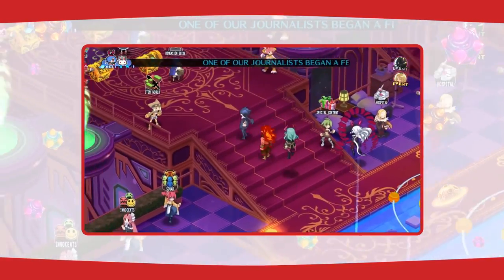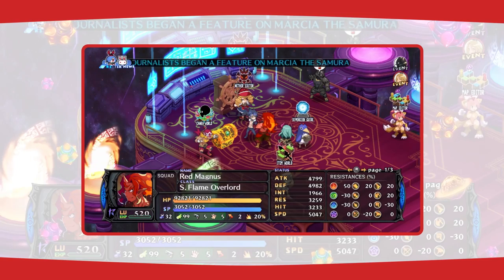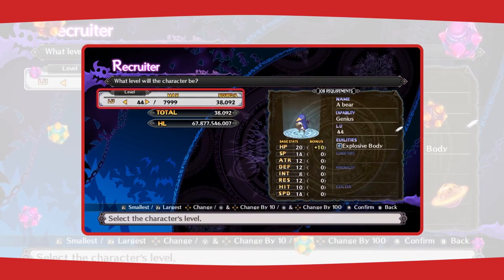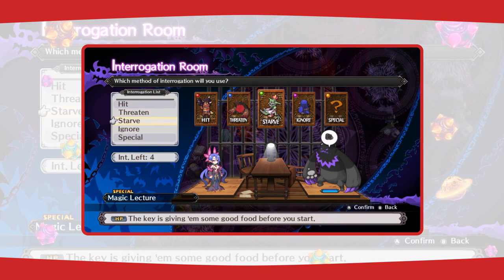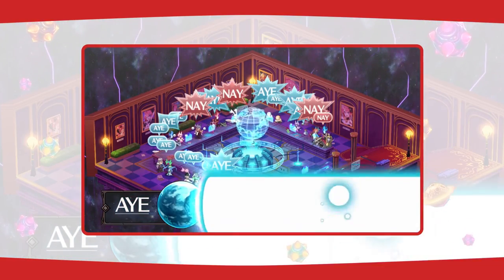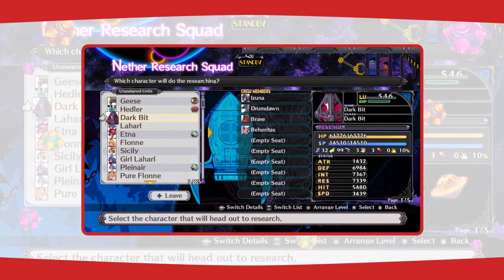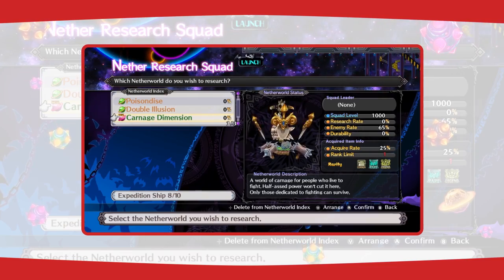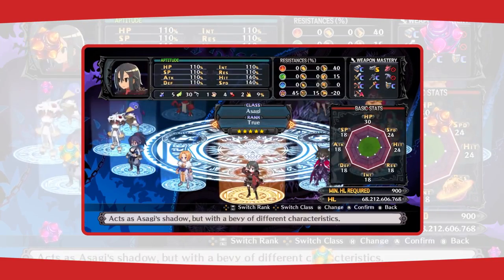Between battles, you'll spend your time hopping around your very own pocket netherworld. That's where you get to do all sorts of fun RPG things like buying and selling items, leveling up characters, interrogating prisoners you captured in battle, voting to change the game's rules in the dark assembly, shooting squads into space to level up on their own, and recruiting characters from the game's more than 40 job classes.